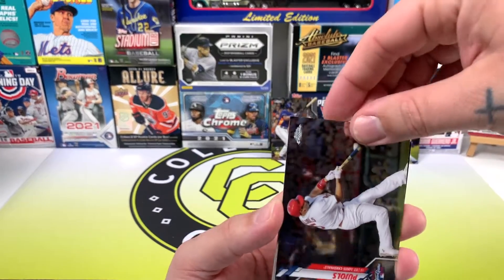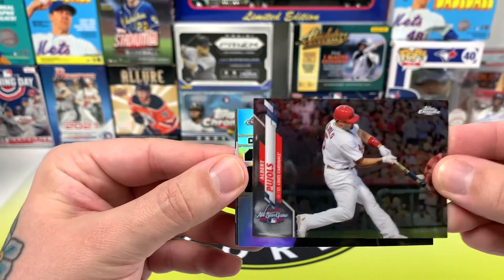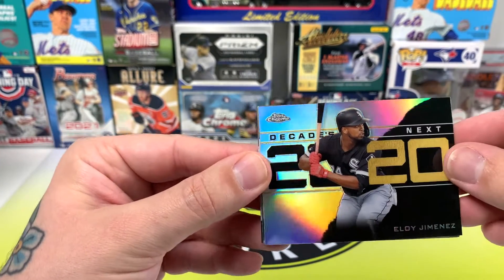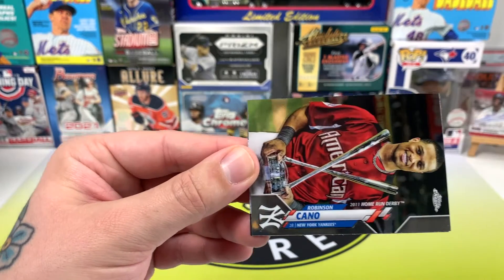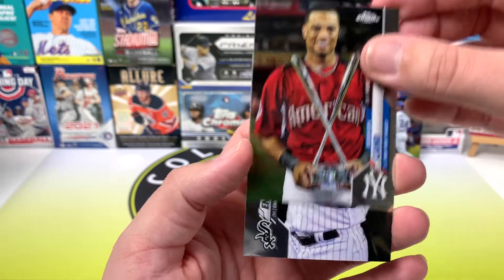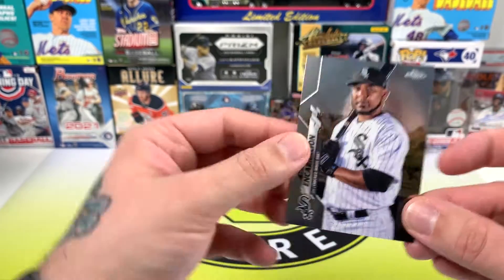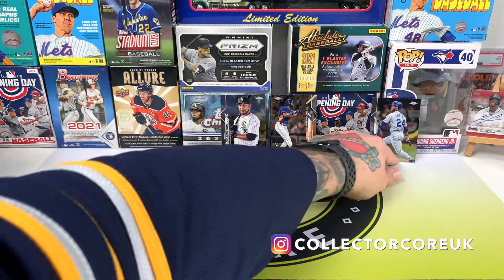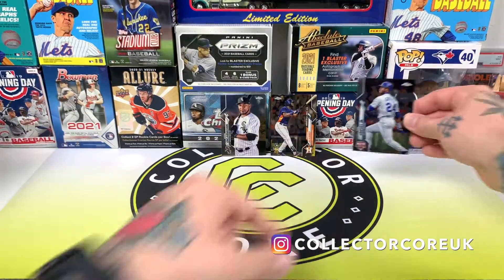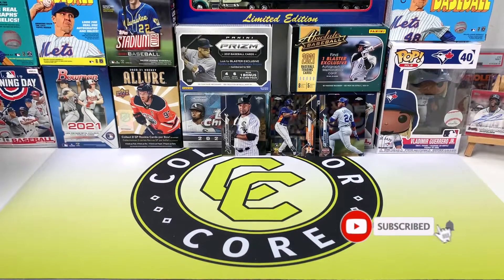Last pack — not been the craziest opening but still quite fun to do. Anything Chrome is great anyway. We've got an Albert Pujols on the front, and another Decades Best of Eloy Jimenez. There's Robinson Cano, and finishing it off with Edwin Encarnacion — nice, he can go in the PC as well, I like Edwin Encarnacion. So we got the Griffey and Yordan Alvarez as well. That was a fun quick opening. I'd like to get some more of these and pull the Bo Bichette rookie too. Thanks for checking it out — I'll see you in the next one!